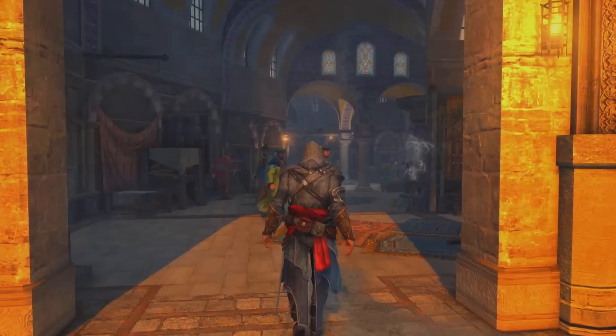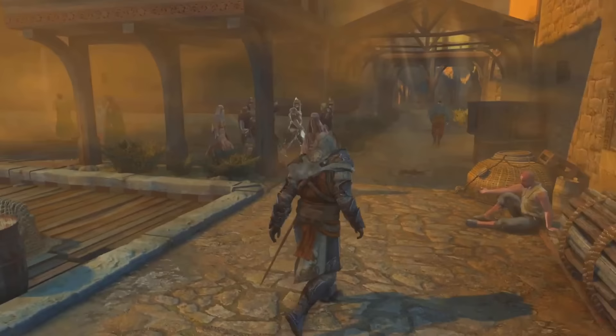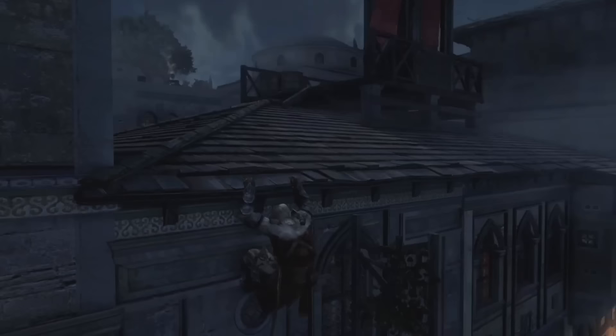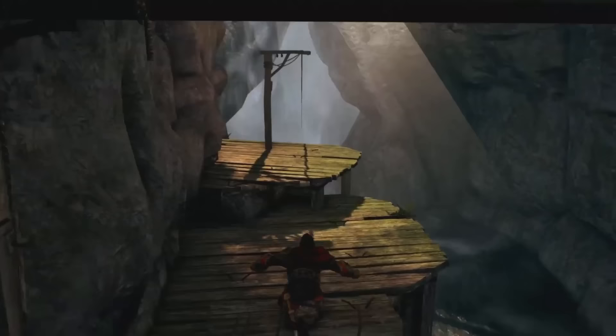While I did enjoy exploring the vibrant and bustling city of Constantinople in Revelations, I have to admit that some districts were a bit lacklustre compared to other Assassin's Creed games. For example, the Galata district felt like more of an afterthought than a fully fleshed-out area. It's a shame, as the district does have a lot of potential — located across the Golden Horn from the main city and home to a large Genoese colony. However, despite this interesting historical context, the district feels like it was worked on last minute.